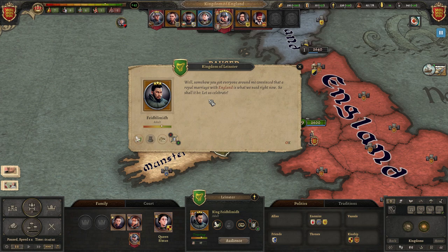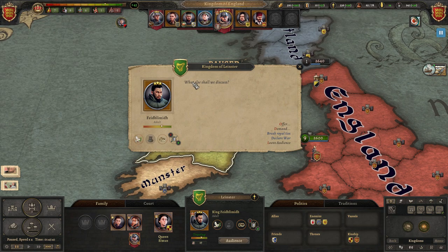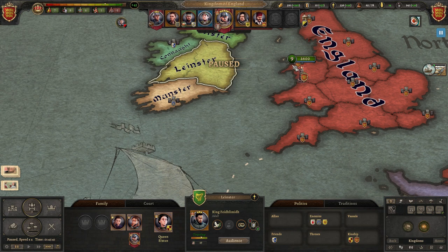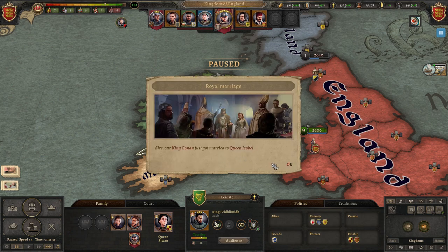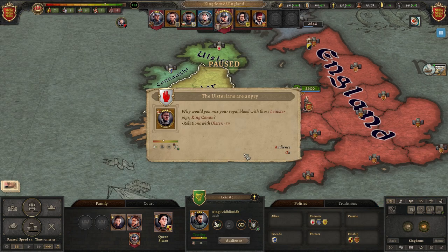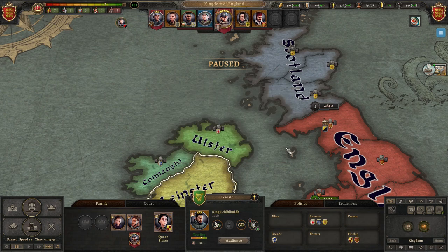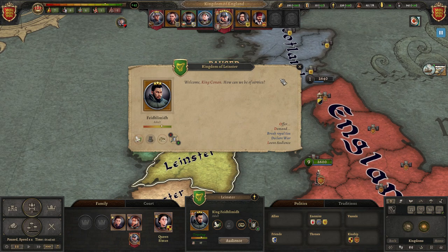"Somehow you got everyone around me convinced that a royal marriage with England is what we need right now. So shall it be. Let us celebrate." So we finally have found a bride for our king — that is now Queen Isabel of Ireland, or more specifically Leinster. Though we're going to call her Ireland because they've got the green symbol and the Irish harp. They're going to be Ireland eventually if we assist them because they're going to get all this territory conquered. And of course we're going to annoy all their enemies and please anybody who happens to like them. Now we have the royal marriage and our king has a bride, hopefully giving us an heir.